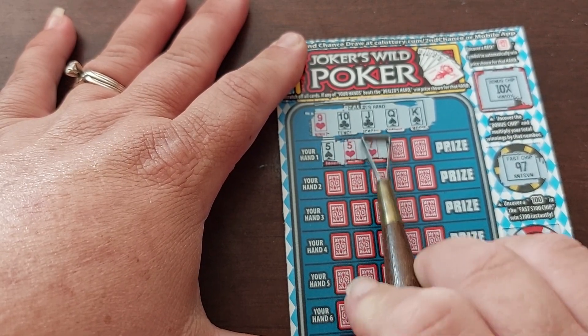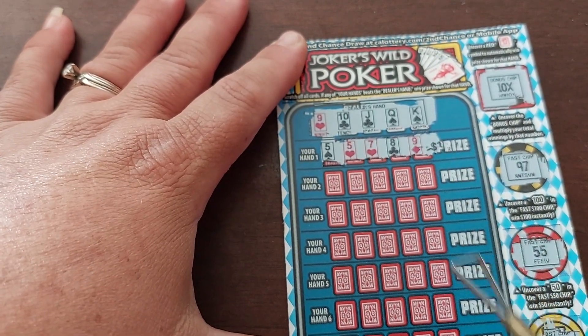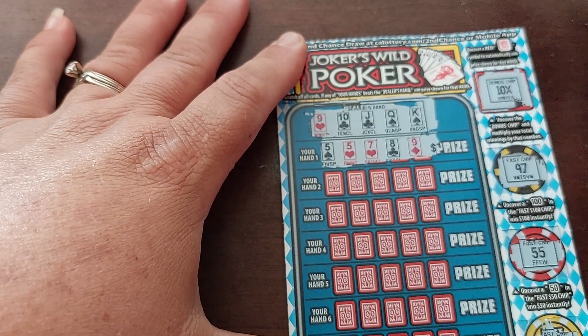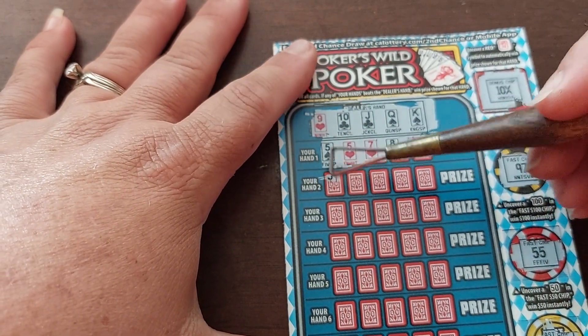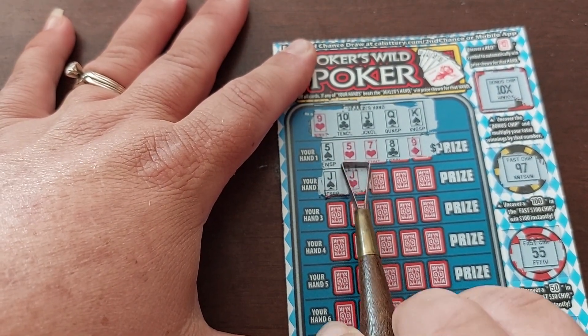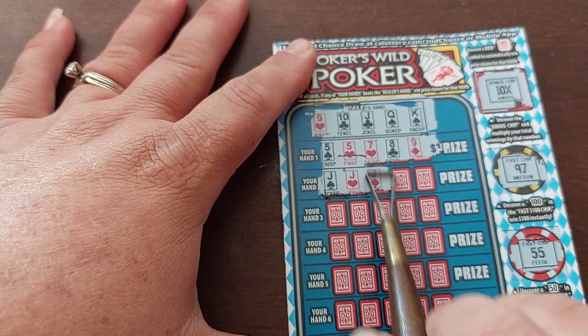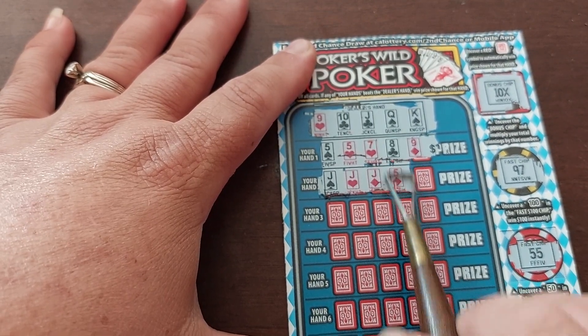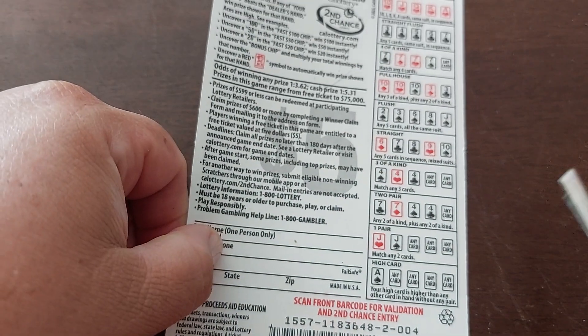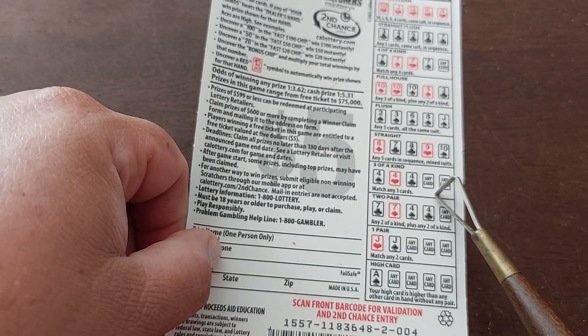5, 5, 7, 8, 9 — that's a pair, but it doesn't really get us anything. 4, Jack, Jack, Jack — that's good. Jack, 5, 7 — 3 of a kind. 3 of a kind is just below the straight, so that's nothing.